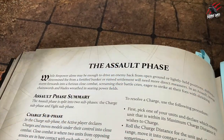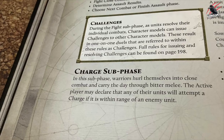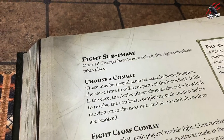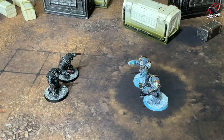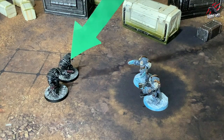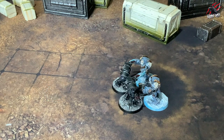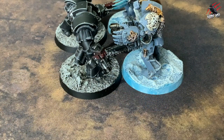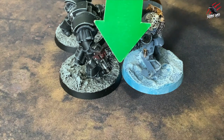The assault phase is split into two sub-phases: the charge sub-phase and the fight sub-phase. In the charge sub-phase, the active player declares charges and moves models under their control into close combat. Close combat is where two units from opposing armies are in base contact with each other. If there are more than two units, it is called a multiple combat.